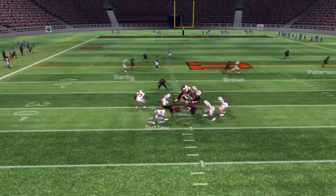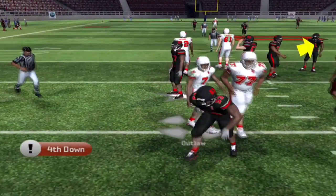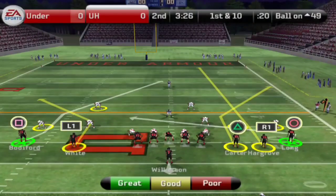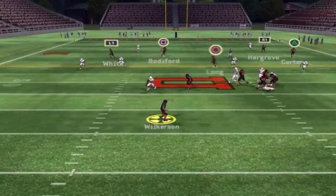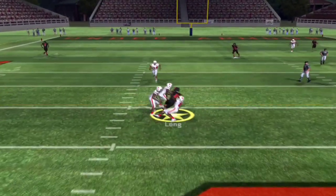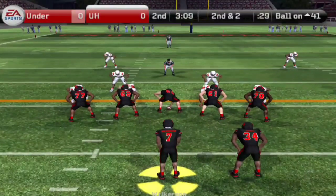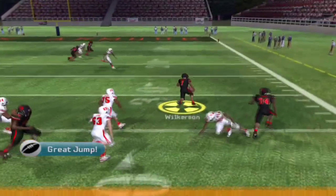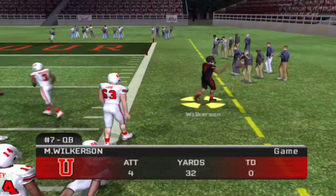It's still zero to zero, and Outlaw here trying to find somebody open. He's going to try to bust off a sack, but not this one — it's going to be fourth down. What a big knock there; good defensive pressure by the black team. 3:26 left to go in the second quarter. Wilkerson dropping back, checks it down to Lang who makes the catch. Might have had the receiver open in the back corner of the end zone — that's something scouts will need to look at for Wilkerson.